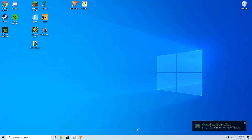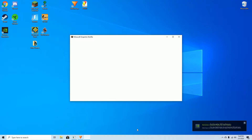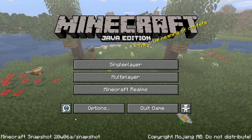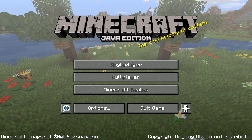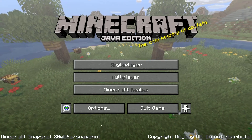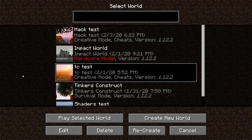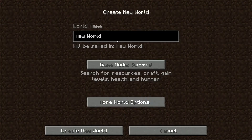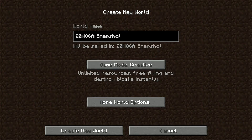Okay guys, I'm back into Minecraft and as you can see we're in the 20w06a snapshot. We're gonna go into single player and create a new world, name it '20w06a snapshot,' and we'll do creative mode.